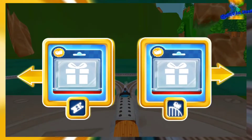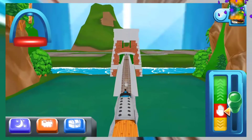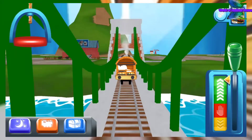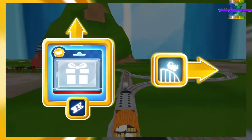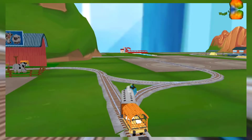Right leads to Crazy Coaster Mountain. Next stop, Crazy Coaster Mountain.